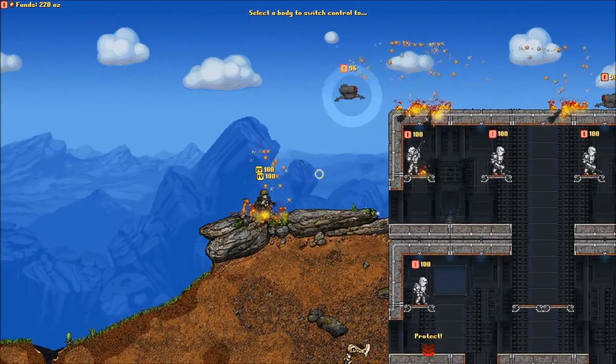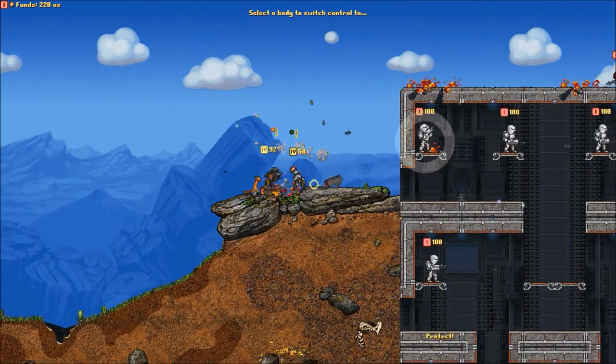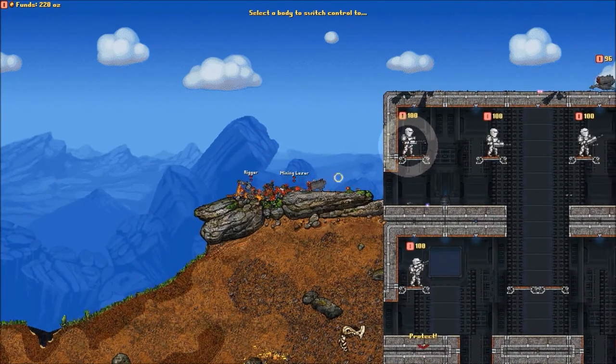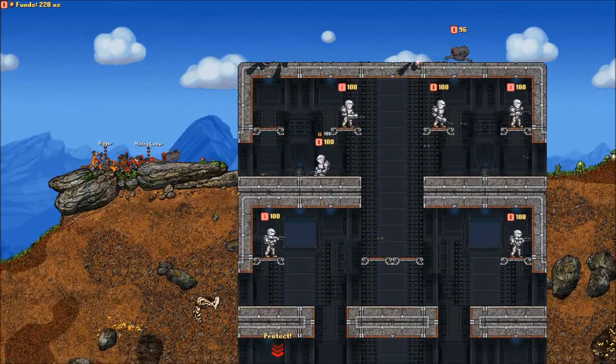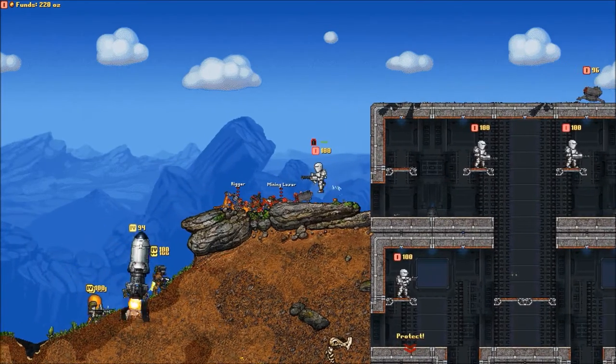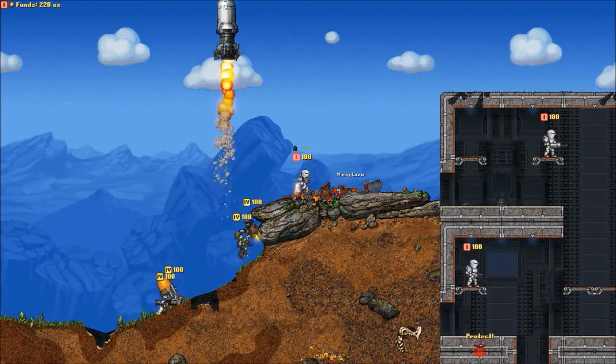Look at that! Wow! Whoa, look out! There goes one of my turrets. I don't know what that was, but I'm gonna go out there and try to grab some of those guns — because those are guns I've never seen before. Like this one here. What's this? I wanna see this. What's a mining laser? It mines, I would assume.